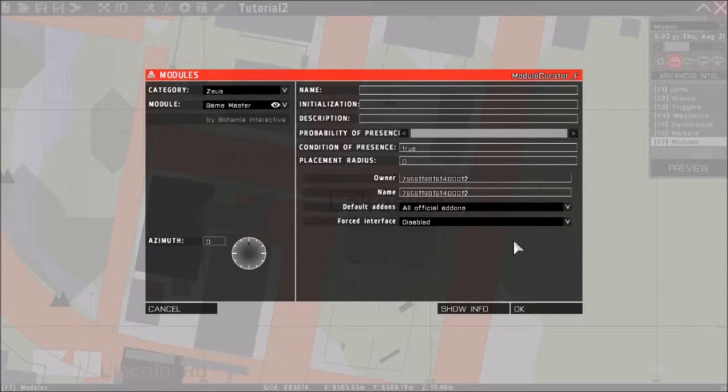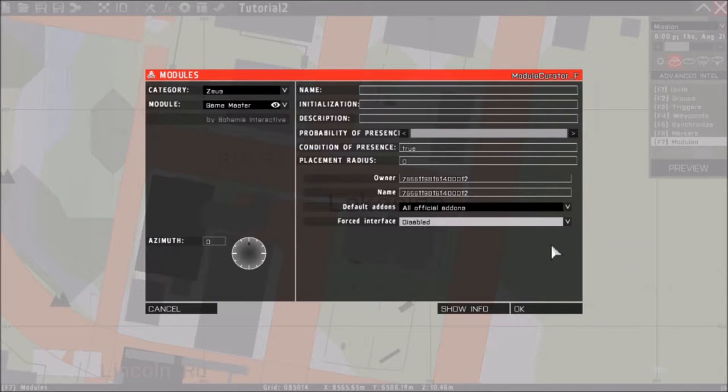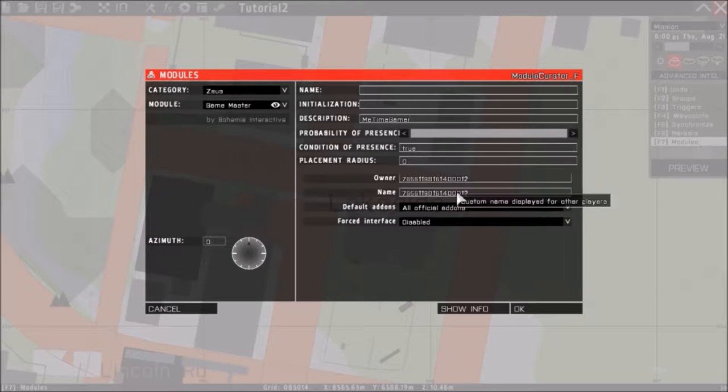Also make sure 'enforce interface' is set to disable, because if not the user will be stuck on Zeus altogether. This is my number, and one thing you can do is put a description for who this belongs to — so I'll put my name so I can identify it later.